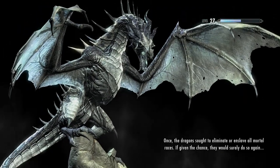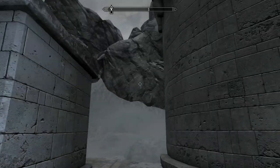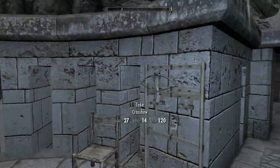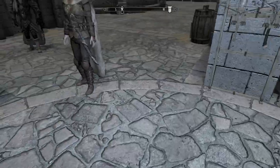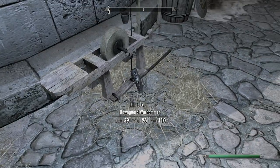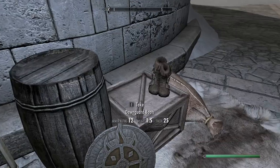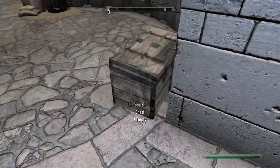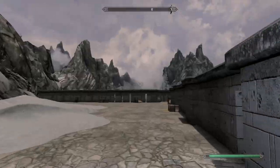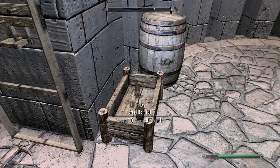Let's have a look up here — I don't think I was up here before. A crossbow — I need some bolts too. What's that? A Dawnguard Warhammer, nice. And some Dawnguard items.